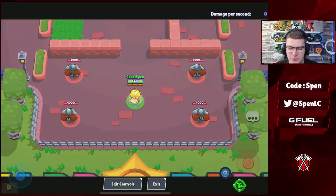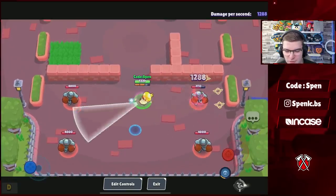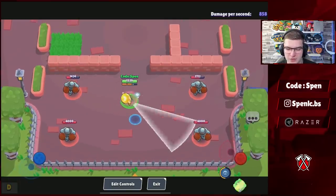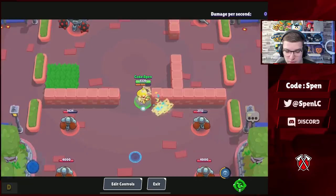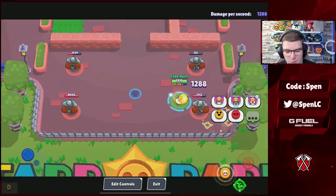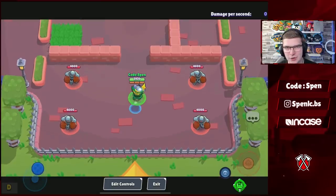Next on the nerf list is Sandy — as expected, his new gadget has been nerfed from a 1.5-second stun down to just 1 second. I feel like the mechanic overall is still a bit too strong with Sandy, because his normal attack is so good — the ability to wall peek and easily cycle supers. But it's still a welcome change, even if 0.5 seconds might not be enough.